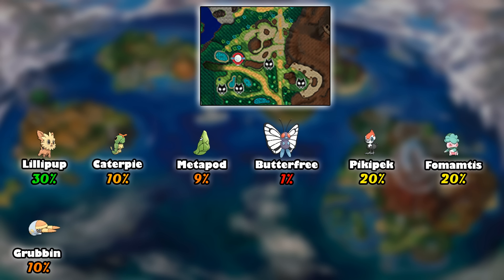We have Lillipup showing up with a 30% chance, Caterpie at 10%, and Metapod and Butterfree — so we've got Caterpie's whole entire line in this area. Of course we have the regional bird, Pikipek, showing up again with a 20% appearance rate. We also have Fomantis, something new on this route, that we can encounter with a 20% chance, and Grubbin. Notably, Fomantis is a Pokemon we're probably going to want to get on this route.